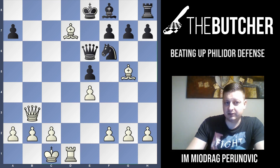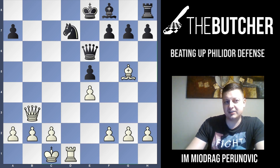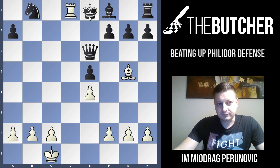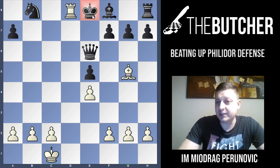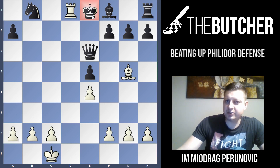After Nxd7, for the last time find the winning combination. It's once again deflection — Qb8 check! After Nxb8, Rd8 checkmate. I hope you enjoyed this guidance on how to play against the third weak but very common move by Black: Bg4. I hope you enjoyed the games of Robert James Fischer, who won two games the same way in a single day — a truly unique thing in chess.